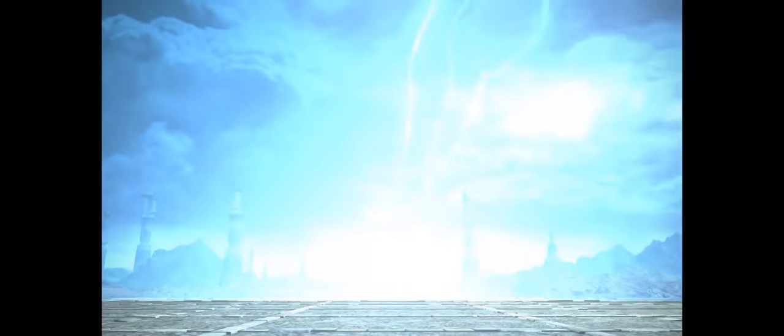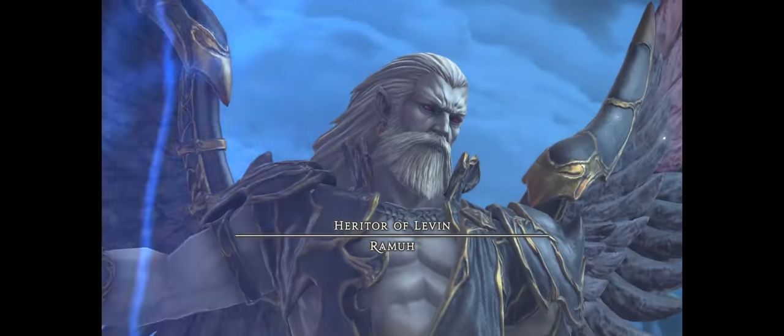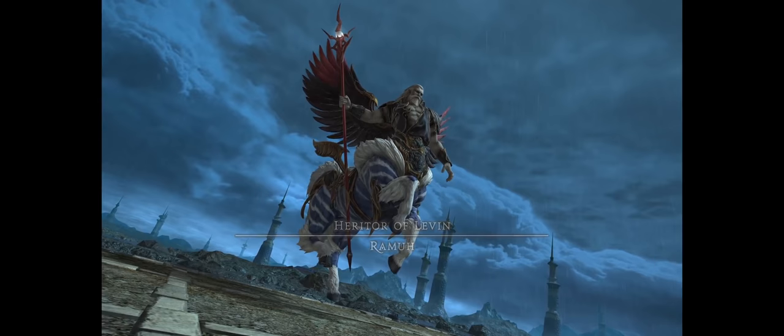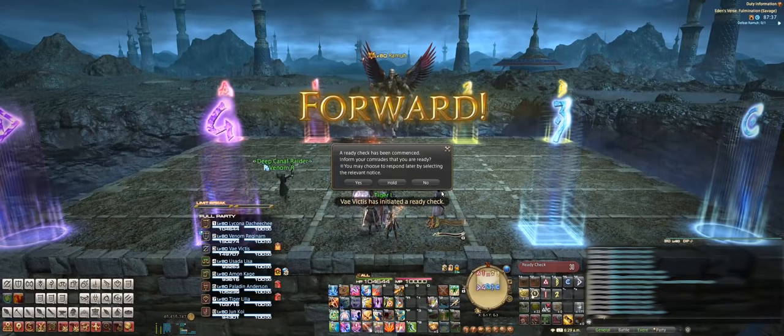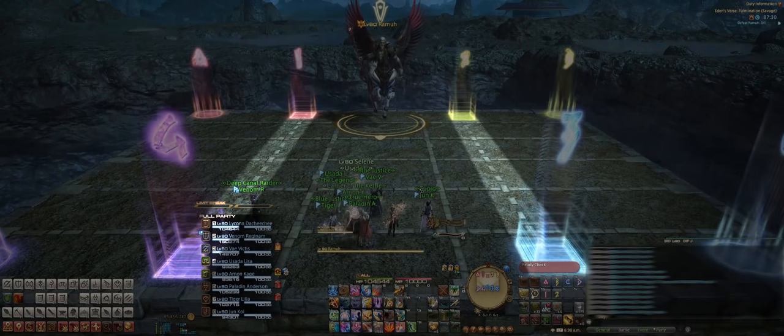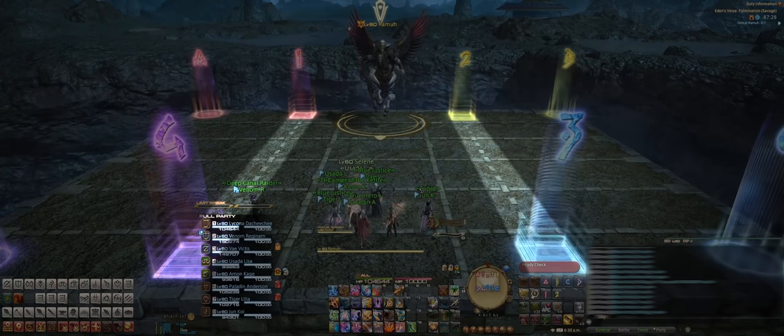Hey hey party people, it's Lycona de Chi Chi, and welcome to the easy peasy guide for Eden's Verse Fulmination Savage, or better known as E5S. First we place our markers up like this, and you'll notice that the 1, 2, 3, and 4 markers are on these dotted lines. This becomes important a little later.